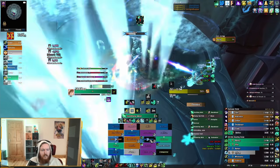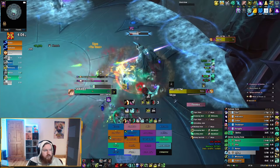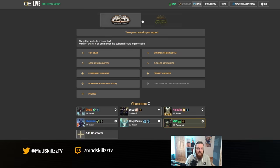For stat priority and gearing your Venthyr Mistweaver Monk, crit is extremely high priority. I recommend using Questionably Epic — it's the best tool for any healer optimizing their setup, providing stat priority and gear optimization. It recently added a Venthyr Mistweaver module, so you'll see a similar screen to what I have here.